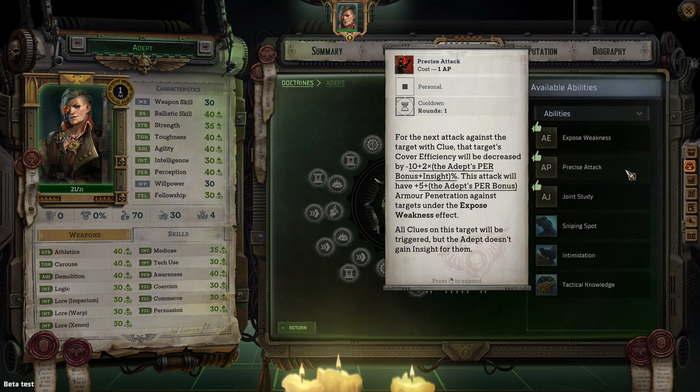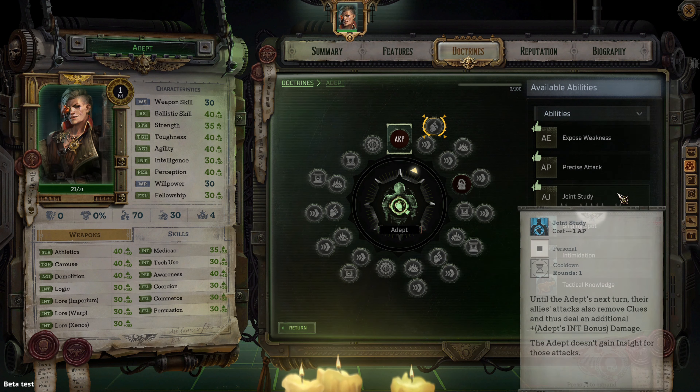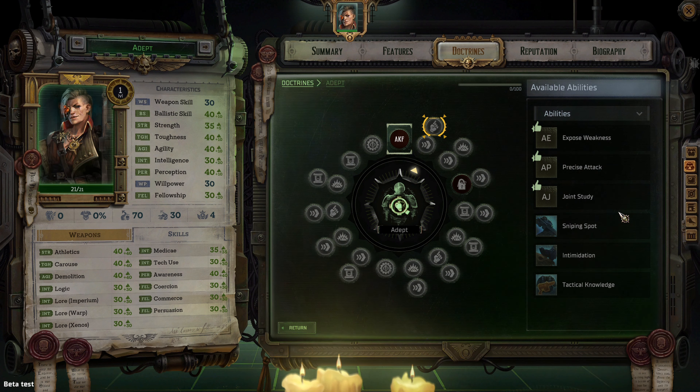I would not suggest using Precise Attack, as the goal of the adept is to stack insight to increase damage and debuff capability, and this ability does not allow that. Joint Study costs 1 AP. Until the adept's next turn, allies' attacks also remove clues and deal additional damage equal to the adept's intelligence bonus. The adept doesn't gain insight from those attacks. This is a good ability if your adept has high intelligence.